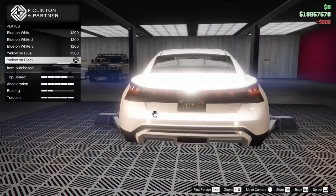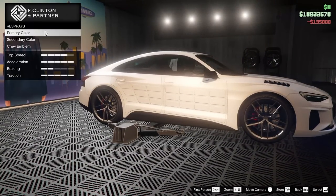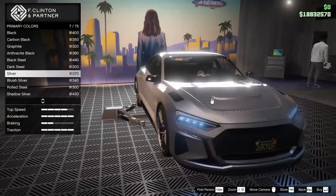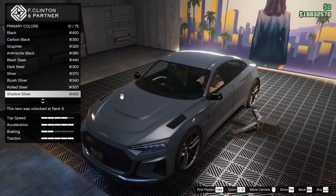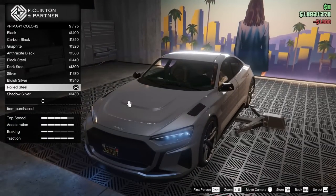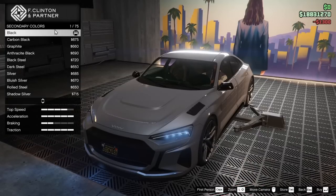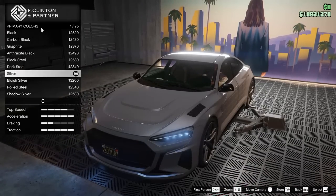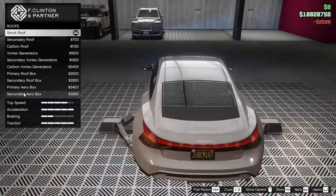For the plate, we will go yellow on black. For the proximity mine dropper, might as well add one. For the respray, I kind of want to go for something like a silver — I feel like this car looks really good in silver. Rolled steel kind of looks mean, so we're going to go for that. For the primary and secondary, we'll go black. For the pearlescent on the primary, we'll just get rid of it and go black — I think that looks really good.